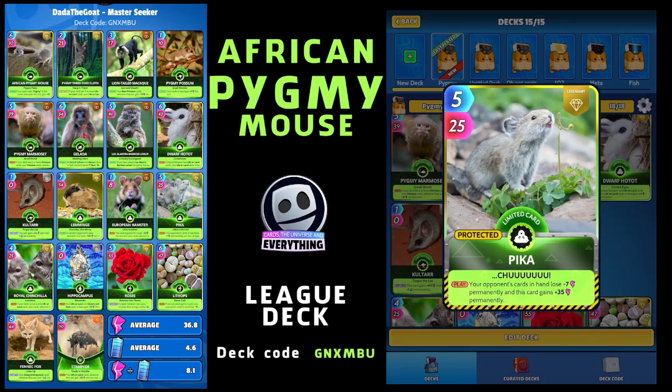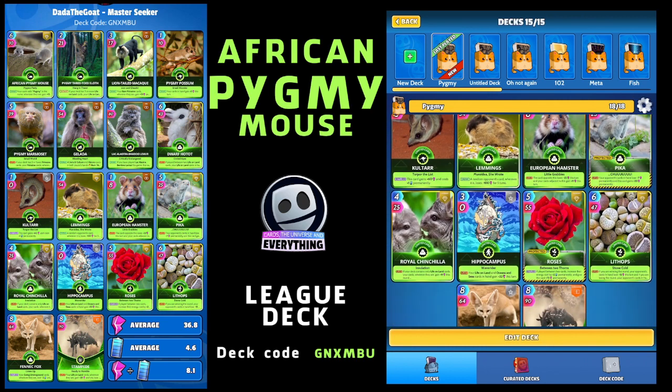The star of the Going Underground deck is probably Pika - great card, a limited legendary. On the play, your opponent's cards in hand lose minus seven power permanently, and this card gains plus 35 power permanently. Absolutely awesome - get him around as often as you can. Beautiful little Pika, some nice cute cards in this deck.